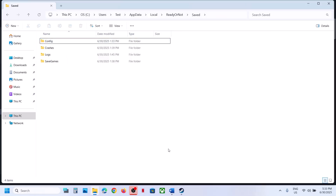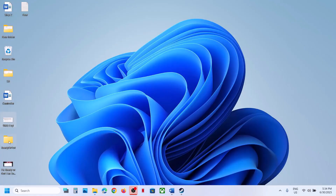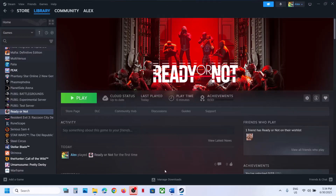Once you delete the config folder, launch the game and check. You can also rename the save game files, but when you rename them, all game progress will be lost and you will have to start from scratch. Create a backup first — copy the folder and paste it to the desktop. Then rename the original folder and launch the game.